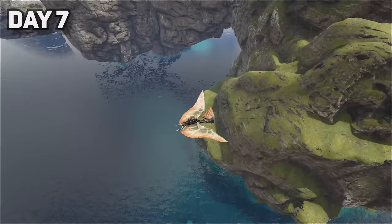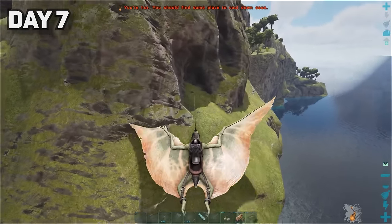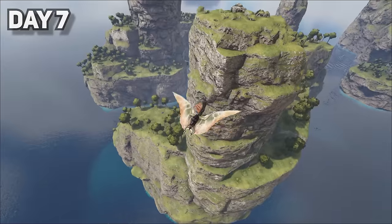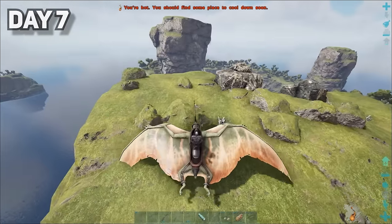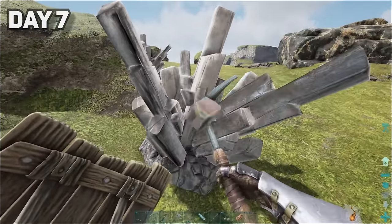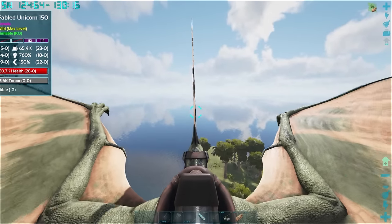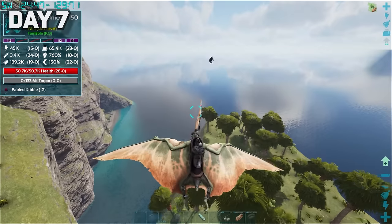On day seven, I ventured out very far from the base with the hopes of finding some crystal to continue advancing and crafting stuff like a fabricator and a chemistry bench. I soon found a pretty large crystal deposit on a pillar and took it all for myself. I also came across a flying horse — a fabled unicorn with 50k HP! We need to tame this.